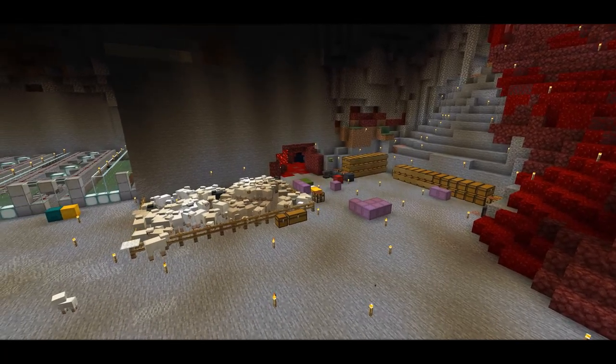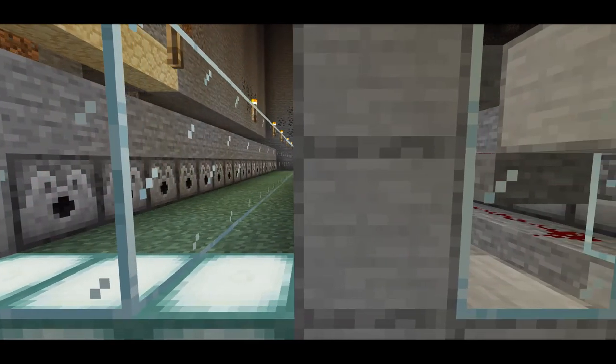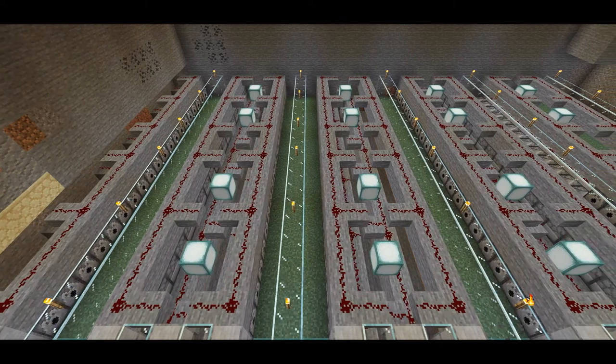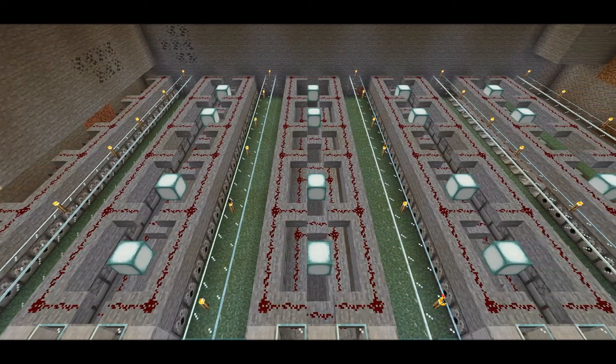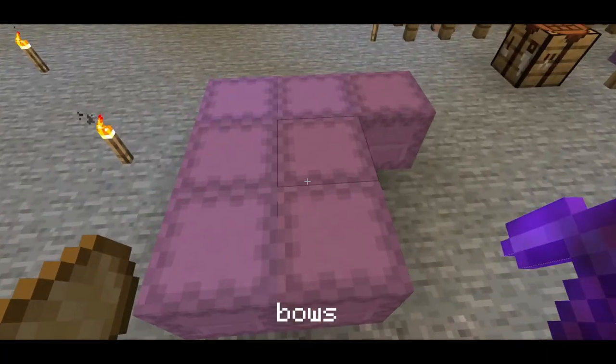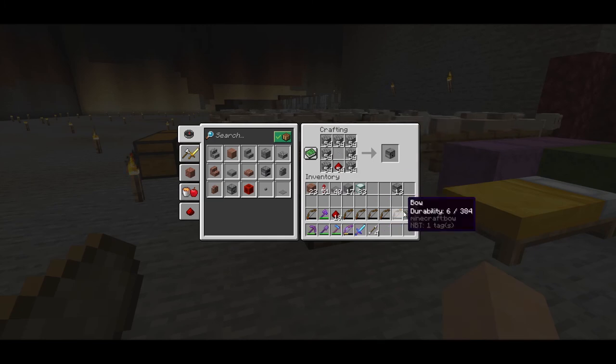I moved our storage here and started working on our new sheep shearing factory. And yes, this project requires many many dispensers. So I've been AFK at the skeleton farm for bows and got bones as a byproduct. I hate crafting dispensers.